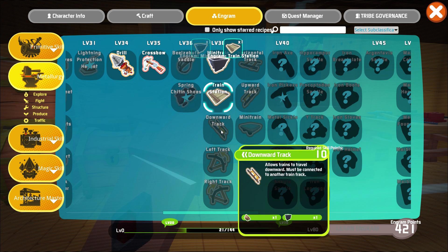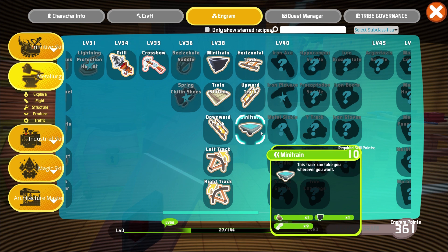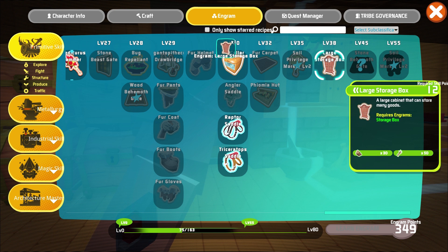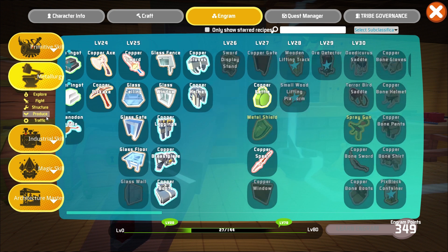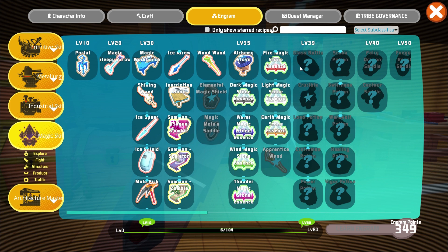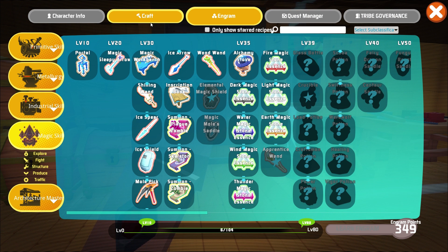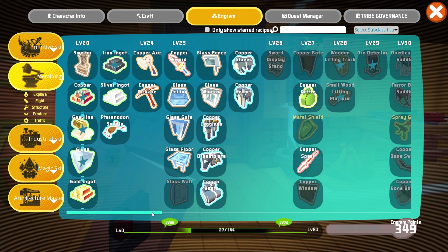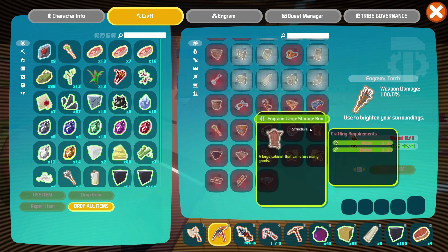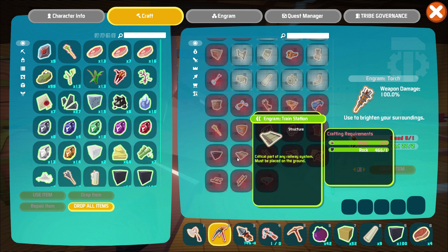Oh it only requires stone — no way! I was worried it was going to require iron but it totally doesn't, that's great. Let's see what else we unlock at 38: large storage box, oh baby we need that. Metallurgy industrial skill, nothing there. Magic? Nope, that's level 39. We could build the alchemy stone but we don't need that yet. Metallurgy — where do I build this? Oh it's all right here.